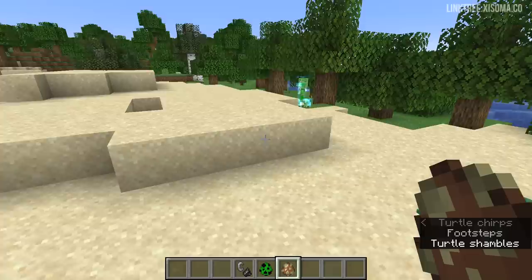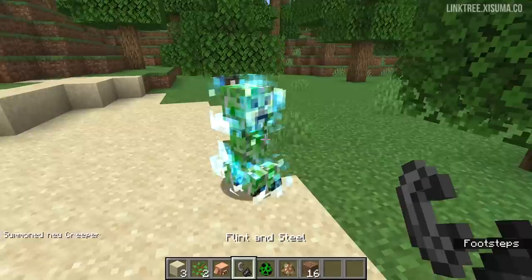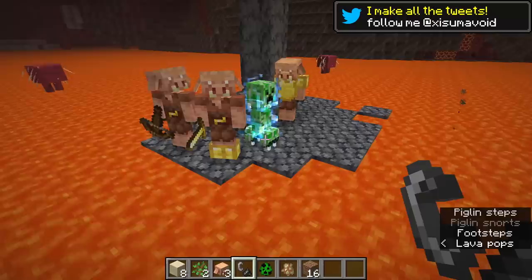Now there is one last thing to note about obtaining this piglin head. Obviously it drops from piglins, but like other mobs in this game, the way to do it is with a charged creeper. Now here in the overworld, the piglin is actually going to turn into a zombified piglin, so you need to time that just right. The piglin needs to be next to the creeper when it explodes — that way you will get the head.